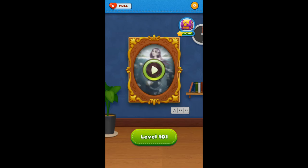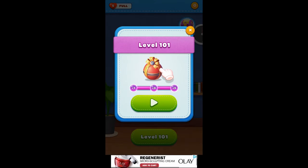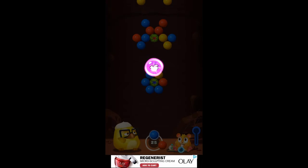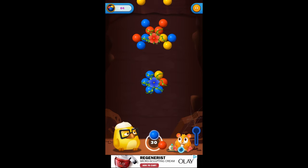Level 101. There's a bonus right there — five extra shots. Oh, those flowers. You've got to shoot the right color to pop the flower.